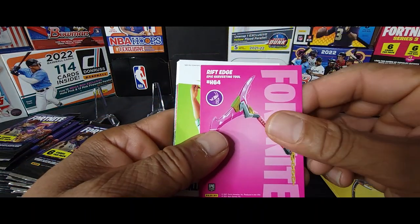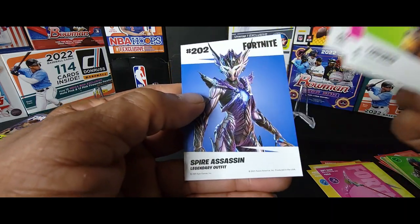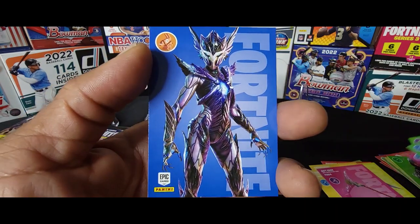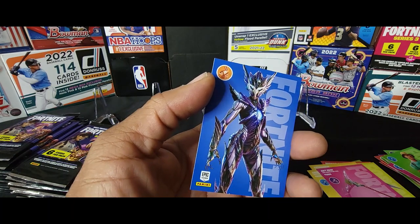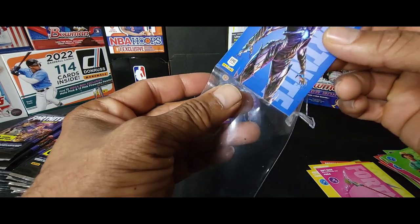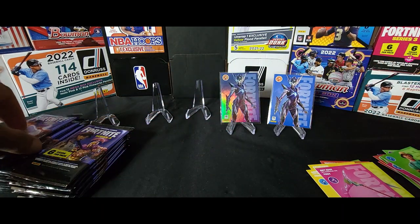Axeroni, Rift Edge, Ludwig, Athleisure, Assassin, Marino, and Spire Assassin again. Another legendary, but the base. What are the odds of that — getting the hollow and the regular base? That's cool.